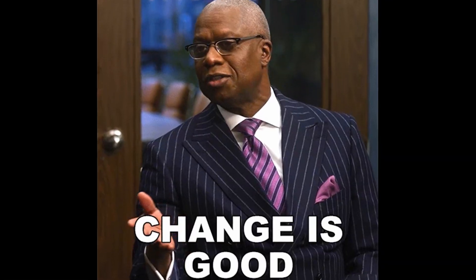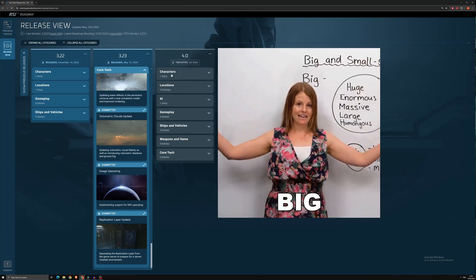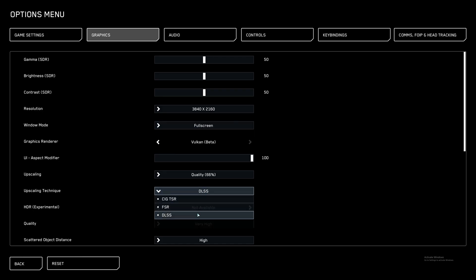3.23 changes everything. It's the biggest Star Citizen patch before the 4.0 release. It introduces new tech such as Cloud Tech, Vulkan, and Upscalers.